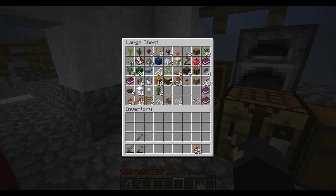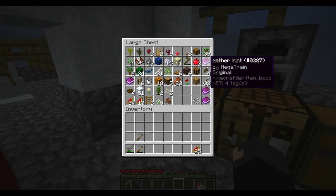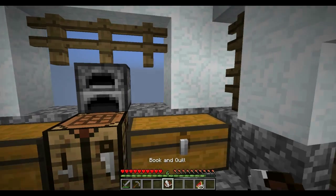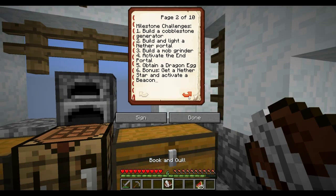There is a lot we can do. Once the mob grinder is done that will open up a few more possibilities. We could have a look at some of the challenges in the book. Let's have a look - milestone challenges: build a cobblestone generator. Check.